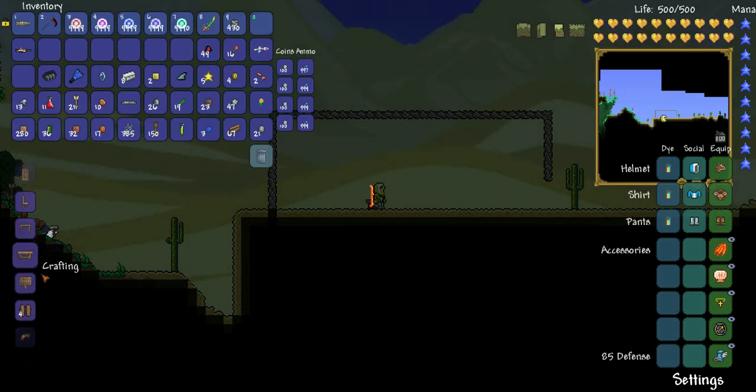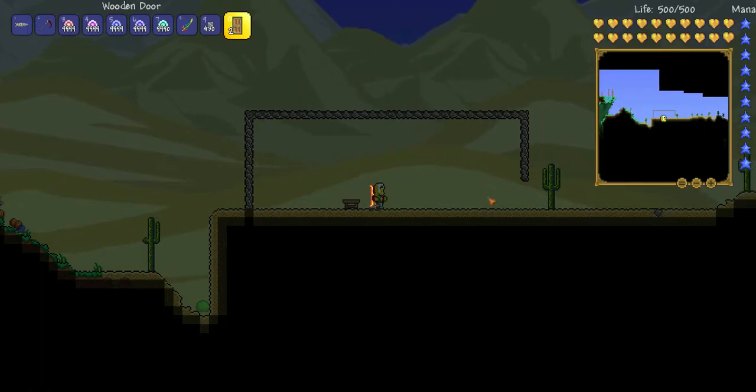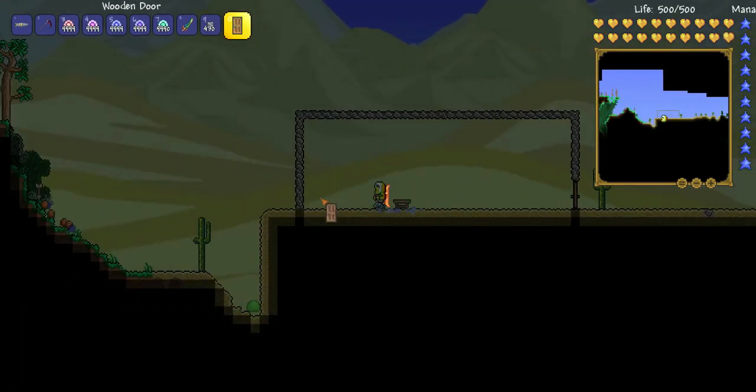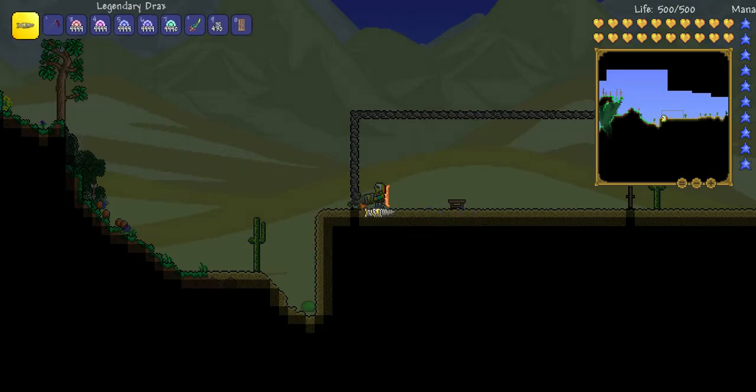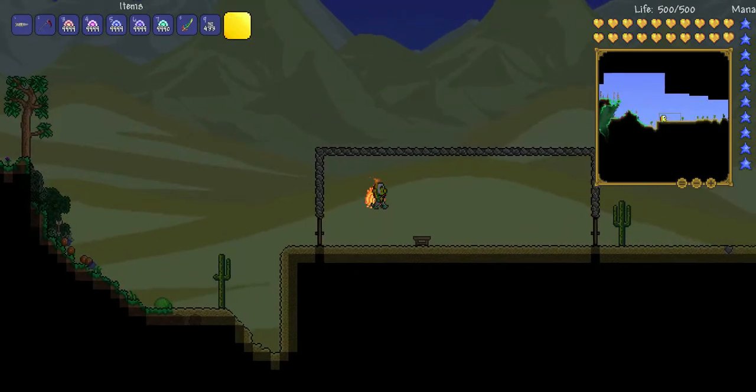I can craft myself some walls and doors. Make myself a couple of doors and then go put the doors down. Come over here, do this, take care of that — a little bit of this, a little bit of that. We come up here and we're gonna make a couple of stone walls. Actually, we're gonna make a lot.